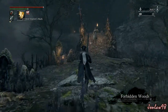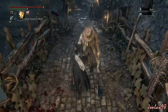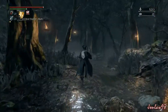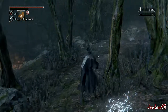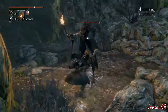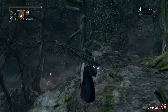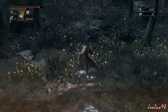Alright, so what you're going to do is just go through here as you would normally. Make sure you have your antidotes out for a little bit later. You see that yellow path — the flowers — you're going to want to run through there.